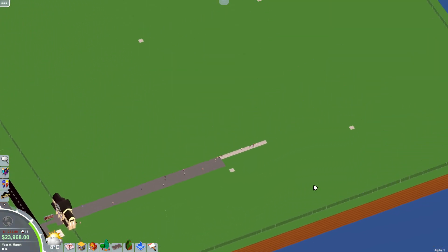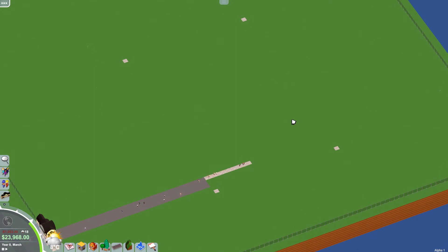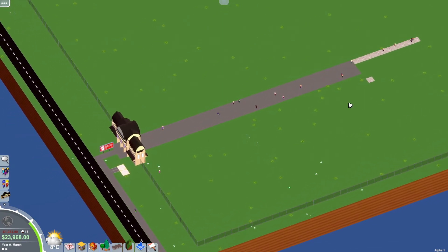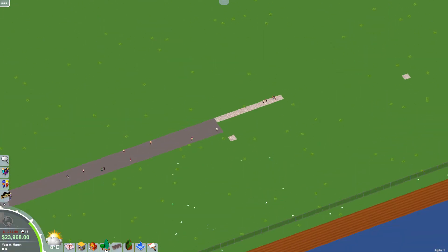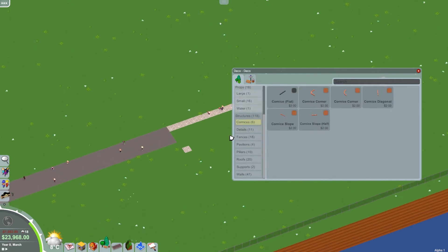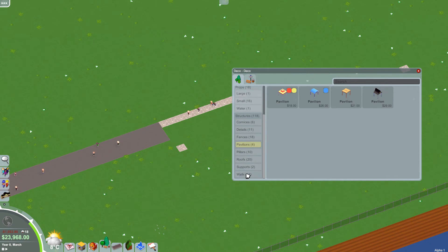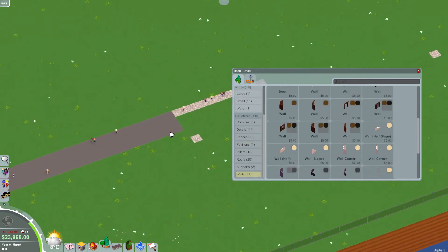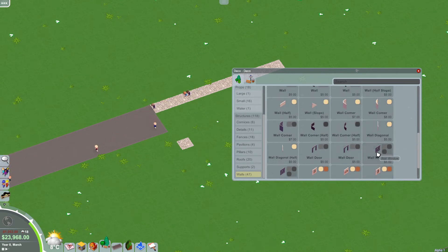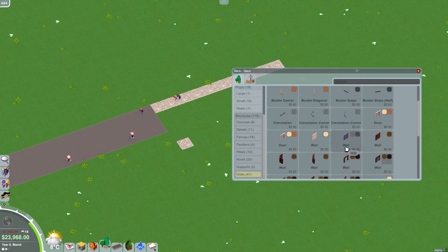We have our main court area designated and our main path placed. We'll decorate that path later and make everything look cool. But first, we have this corner area over here. Let's look at the decorations — we have structures, pavilions, pillars, and a lot more walls now. I will be adding mods by the way, but I want to wait for the game to officially release on Steam first so I don't run into the same problem as my last series where a mod stopped updating and the park became unplayable.